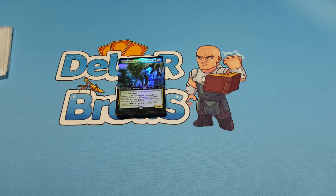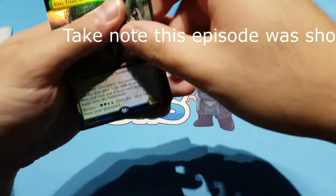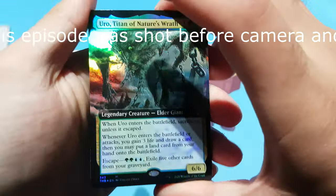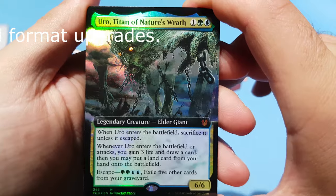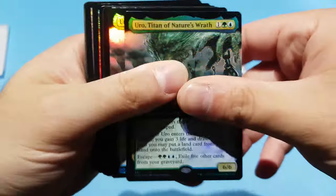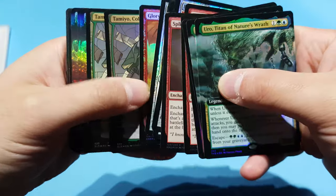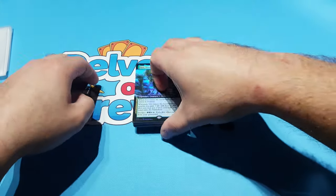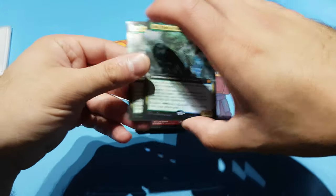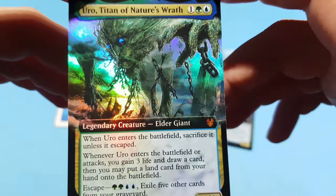Hey everyone, welcome to another mail day! Today is going to be exciting — we have some awesome cards that arrived in the mail. Starting with this one: look at Uuro! Oh boy, finally finishing up my Splinter Twins. Today's gonna be really fun, let's get started. Let's start with Uuro, or however you pronounce it — look at that art.